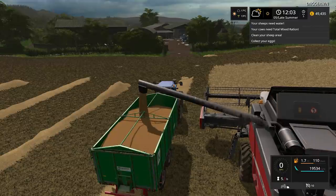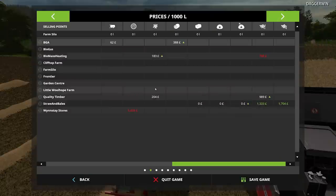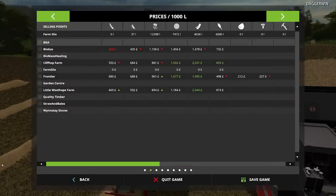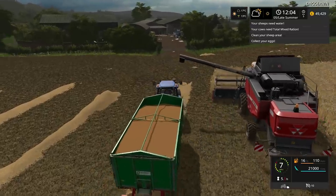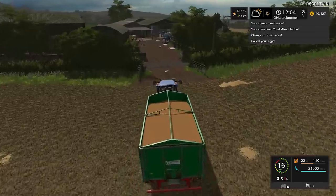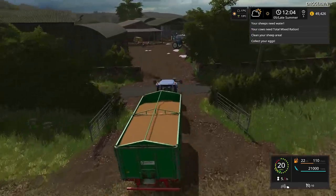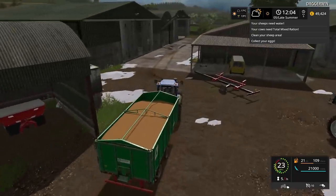We're not going to be putting this straight to a sell point. The main reason why is because the price wasn't very good. So there's no point in rushing and selling it if the price is poor — straight in the hopper it goes, ready for reloading when the price is good.